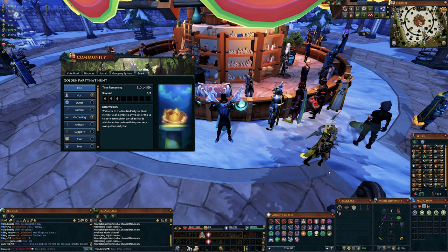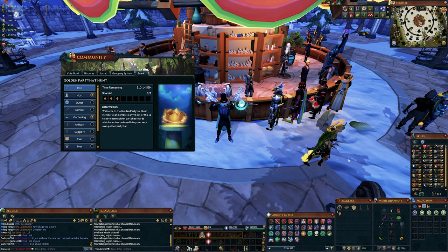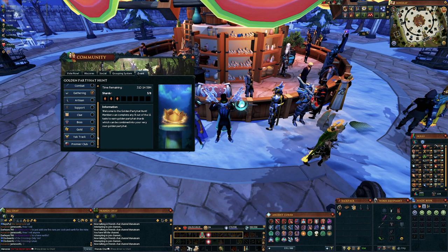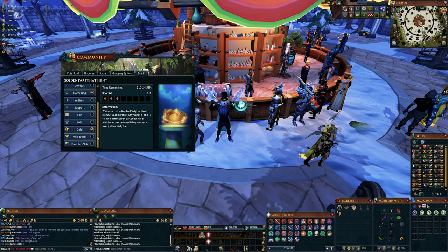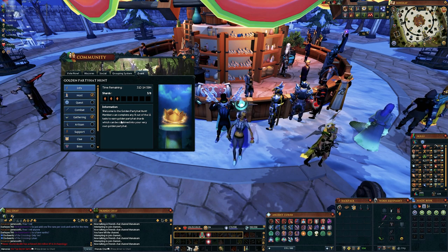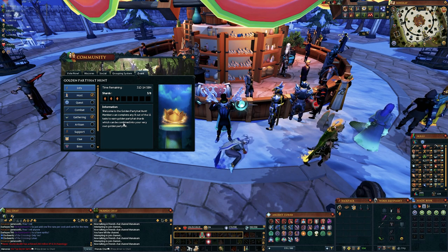So we're going to talk about how to get your golden party hat. The first thing you're going to want to do is open up this interface, which you can find right here in the events, or you can click on one of the golden shards which you will get from the Wise Old Man. Basically, all you have to do is get eight of these shards and then you'll be able to unlock your golden party hat. They're actually not that difficult to get — you could probably easily get this done in one day. I've seen people in our Discord do speed runs and get the party hat within five to eight hours.